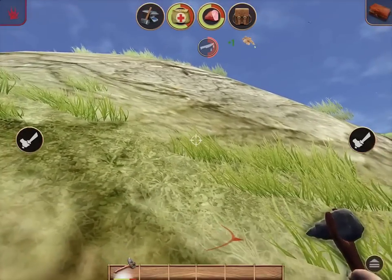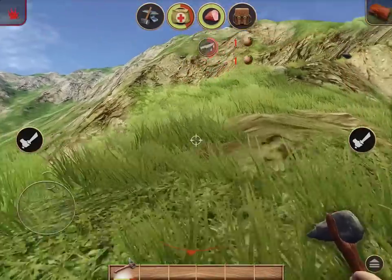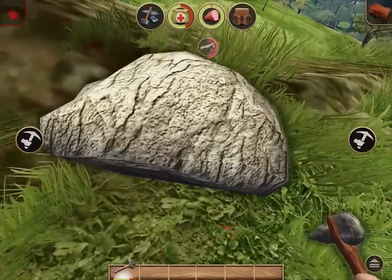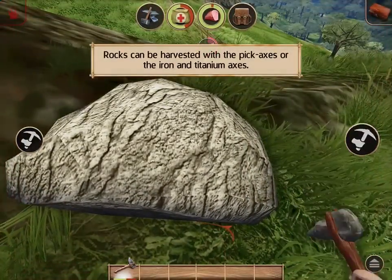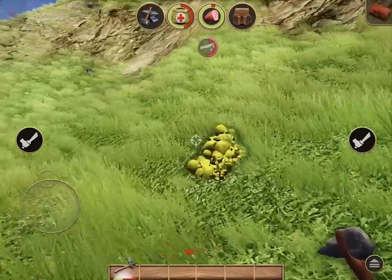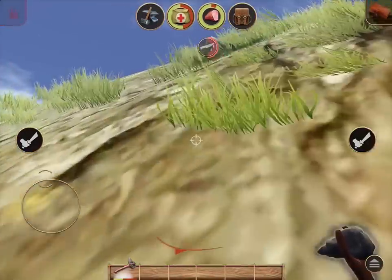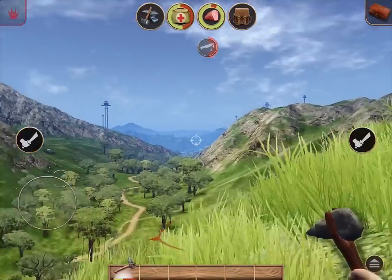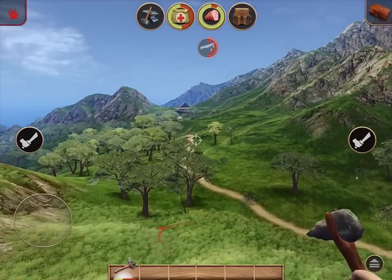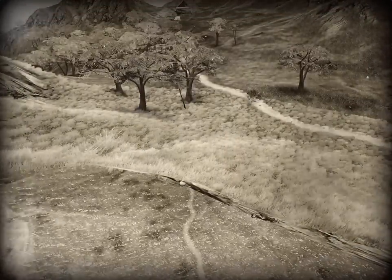I think I'm bleeding. Are you dying? What's the bloody knife icon mean? I think I'm bleeding — probably from the wolf attack. Yeah, you are bleeding. Some harvesting rock — that makes sense. Presumably I need to make bandages to solve my bleeding issue. Let's go to this hut over here if we can make it there without dying. I fell. You just died? I guess so.